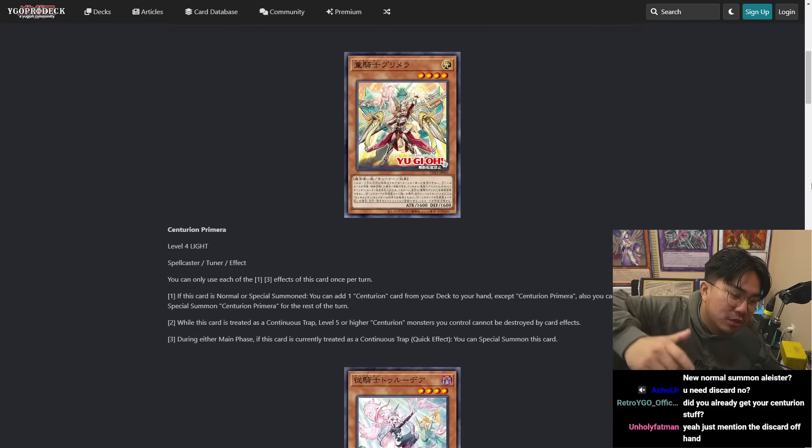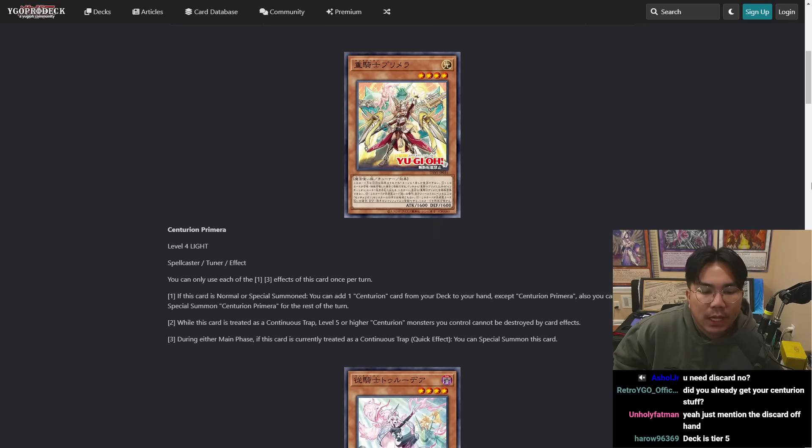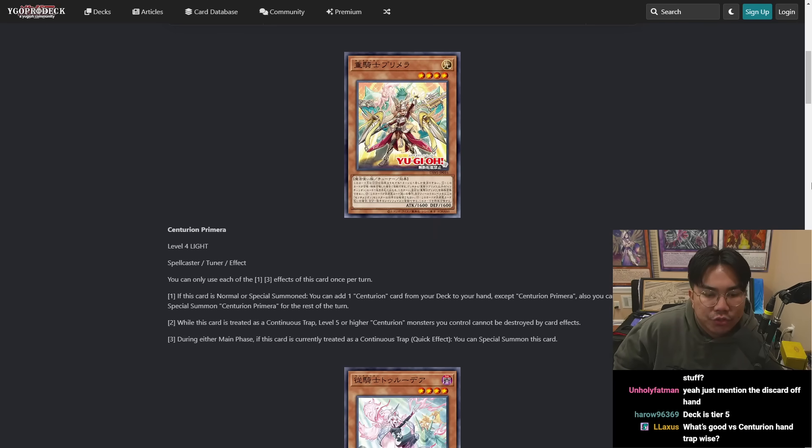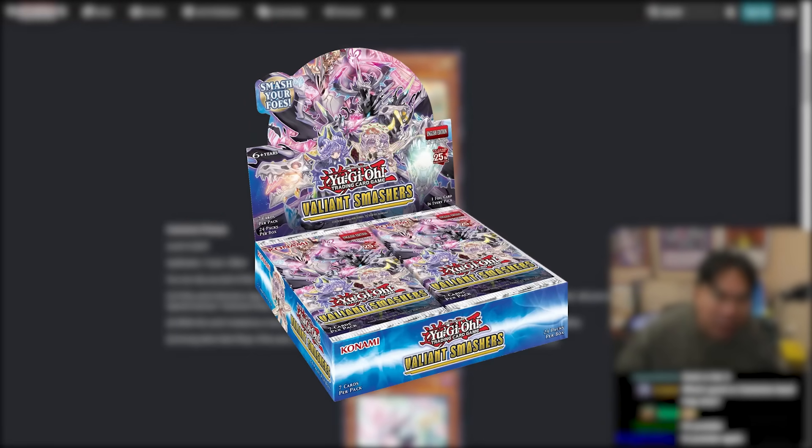What's up guys? Welcome to today's video in which I'm going to talk and give my thoughts on Centurion, which is the new archetype coming to the TCG. This archetype has been around in the OCG for a little bit now, and we're finally getting access to the cards in Valiant Smashers, which is the latest set.